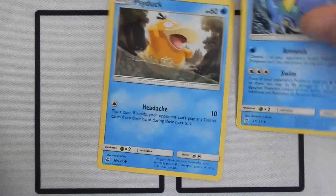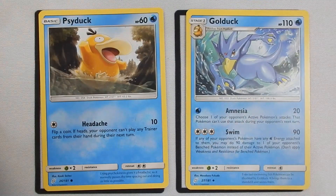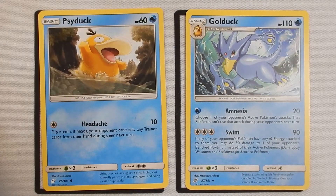Along the lines of attacking, another time you have a bit of an attacker is if you're facing a water deck — suddenly Golduck becomes a little more powerful. His three-energy Swim only does 90 damage, but if any of your opponent's Pokémon have a water energy attached to them, you may do 90 damage to one of your opponent's benched Pokémon instead of the active Pokémon. That allows you to knock out basics and even some stage one evolutions, getting easy knockouts where the enemy isn't expecting it.